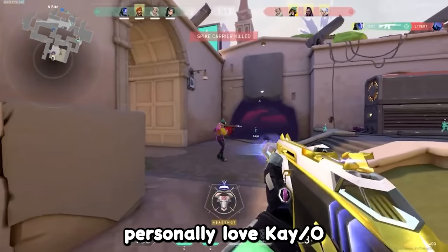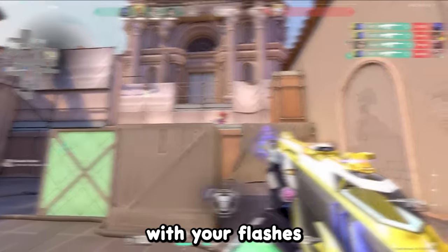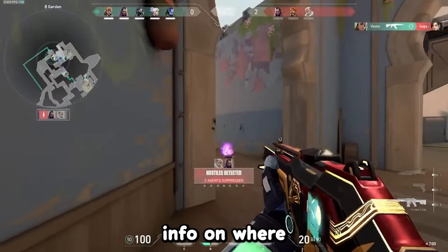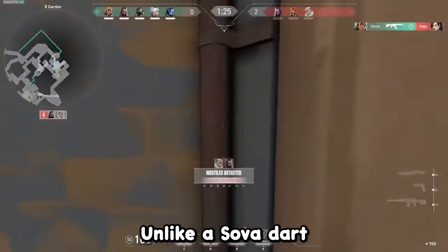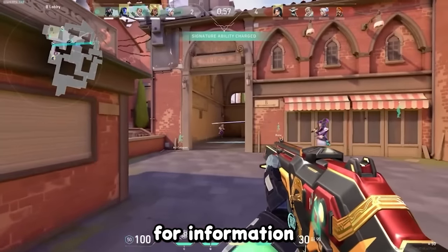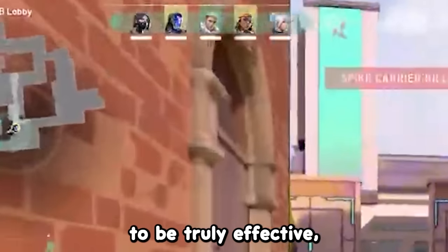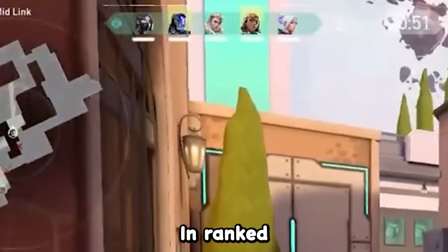In 15th place, we got KAY/O. I honestly personally love KAY/O, but after they nerfed the flash, it's now harder to make solo plays with your flashes, and the zero point doesn't give you precise info on where the enemy team is playing, unlike a Sova dart or Fade haunt or even a Skye dog, making them worse for information gathering. In my opinion, you need to play double initiator for them to be truly effective, which is very rare in ranked.